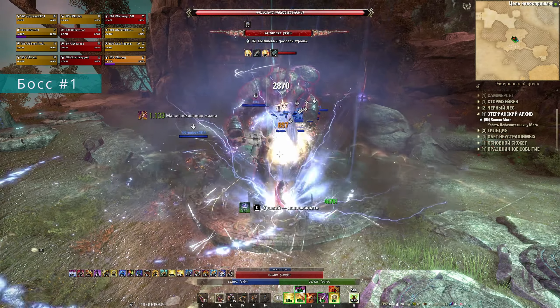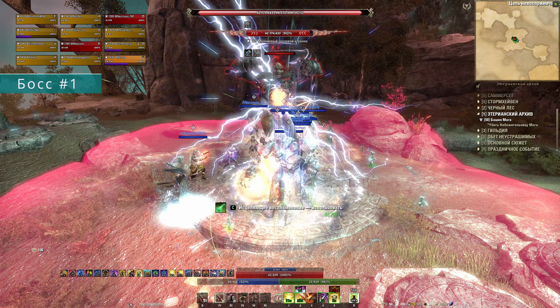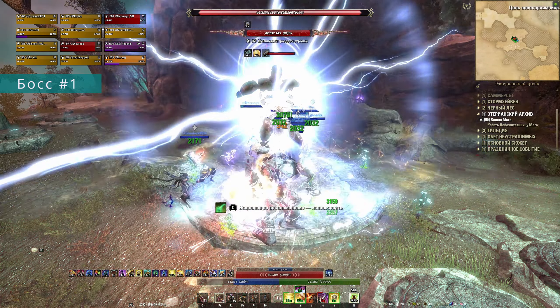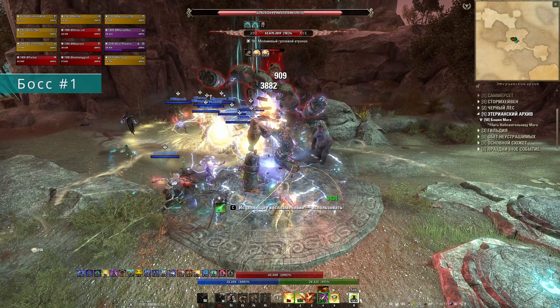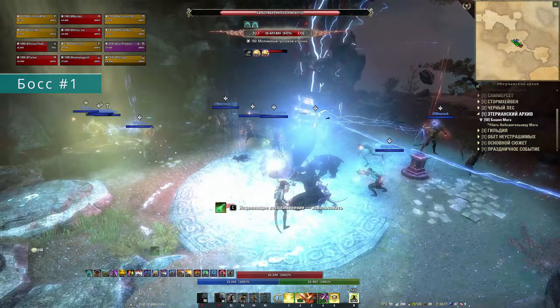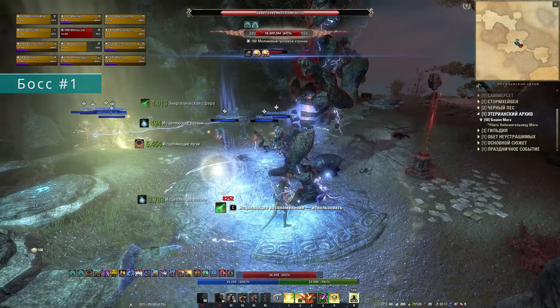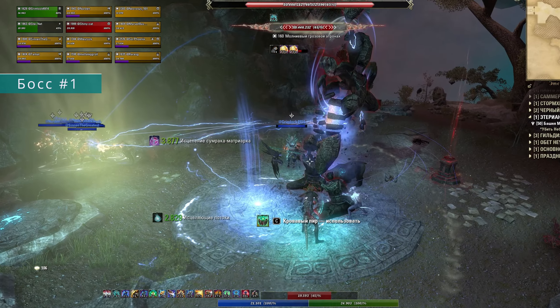Первый босс архива — молниевый и грозовой отронах. Мейн-танк держит босса, а вся группа вместе с хиллерами стоит кучкой у него за спиной. Чем кучнее, тем легче работать хиллером. Не разбегайтесь как тараканы, от этого пользы нет. Офф-танк отдыхает, поддерживая дебафы, если они есть. У босса по факту всего две механики. Первая — это большой дамажный круг: от него достаточно поставить блок, и хилы вас спокойно залечат.